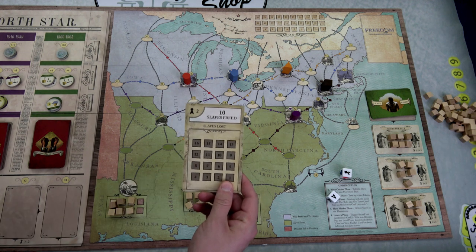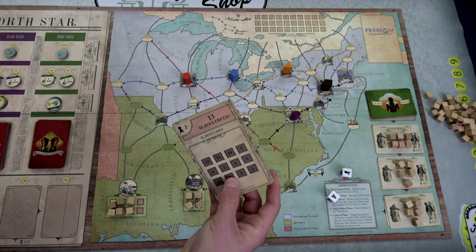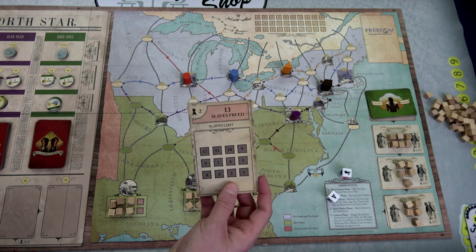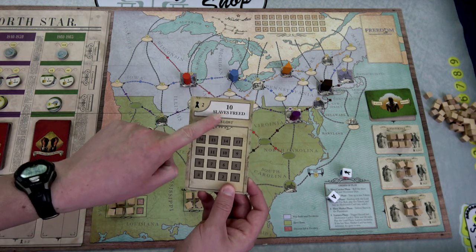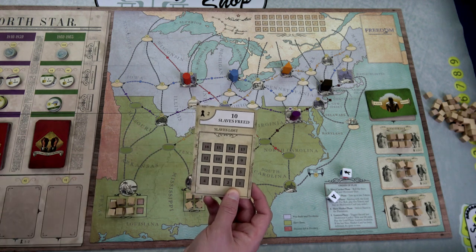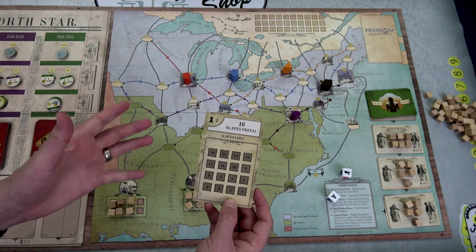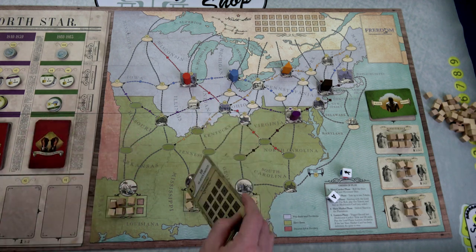For setup, first grab the victory condition token. There are two sides for each player count — one is easy/normal and one is hard. We're doing normal. I need to free 10 slaves. How you free them is you get them to Canada without being captured. I should say 'lost' because if they're captured you can still save them — they just go back into the plantations.